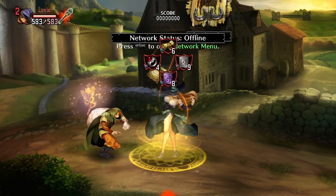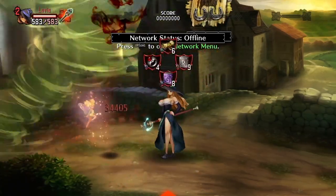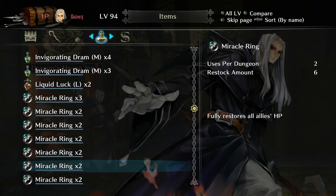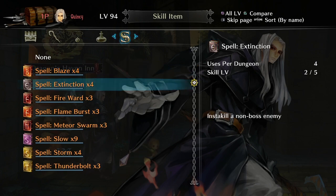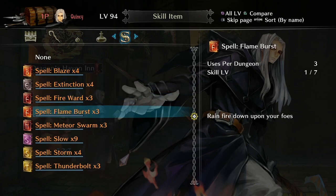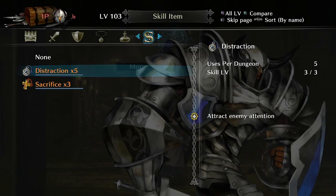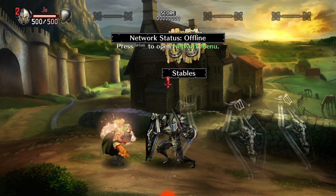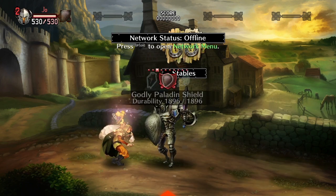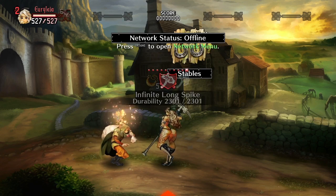For the next skill we'll be talking about Adroit Hands. This skill reduces the cooldown of items in between usages. These items include consumables like potions, scrolls, and rings, as well as character specific items like spell books for the Wizard and Sorceress, war paint for the Amazon, and the sacrifice skill with the Fighter, just to name a few. This skill even reduces the cooldowns for switching in between equipment like weapons and armor, and can help any character depending on how they use their consumables and gear.